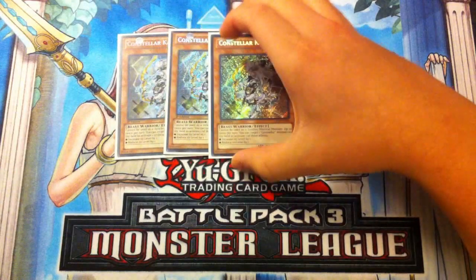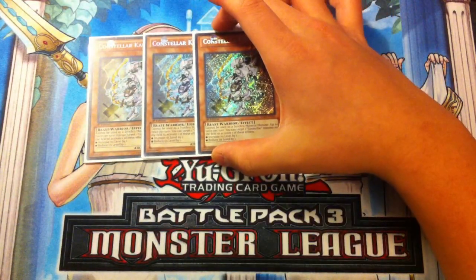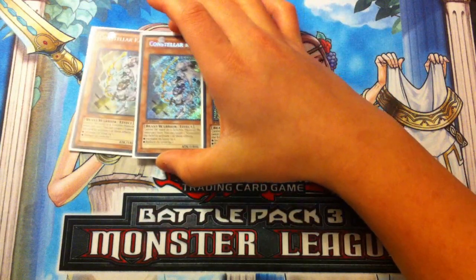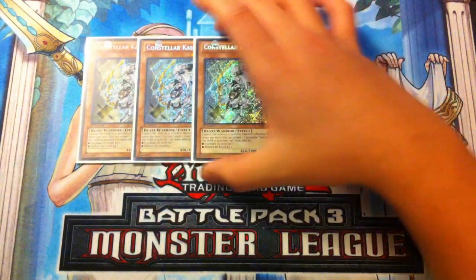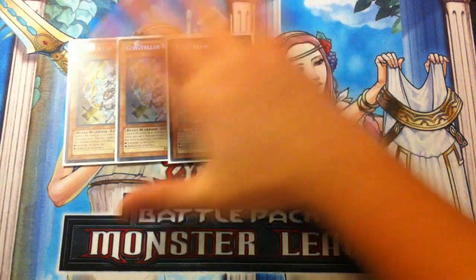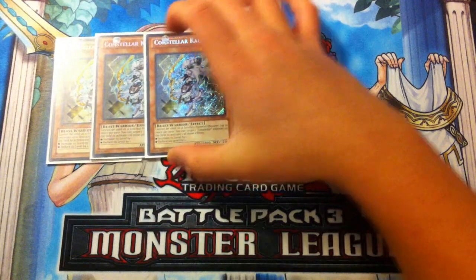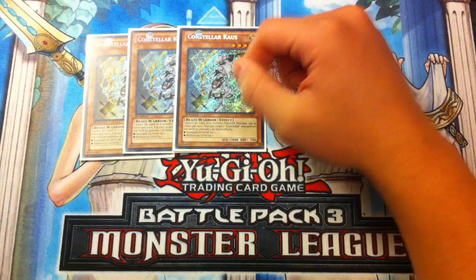We play Triple Constellar Kaus. Kaus is absolutely amazing — being able to level up your Constellar monsters to make Rank 5 XYZ plays is absolutely amazing. Making these plays first turn is absolutely amazing since you're able to control the board by bouncing back your cards and your opponent's cards. So you want to play Triple Kaus.